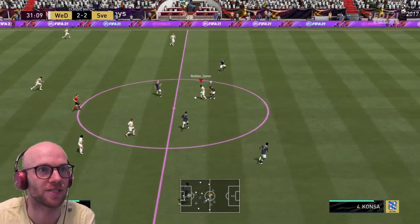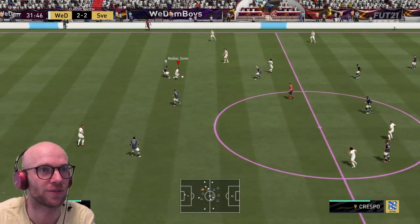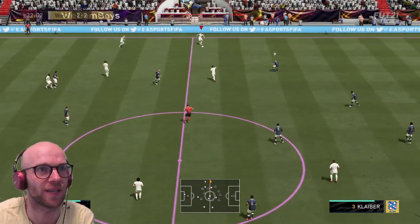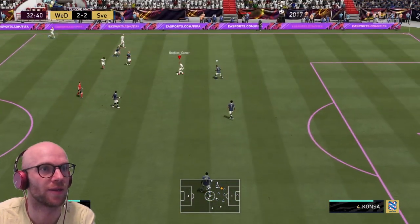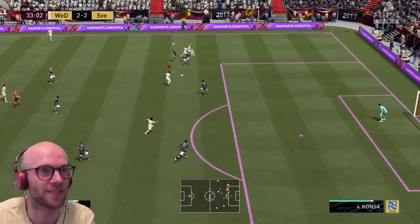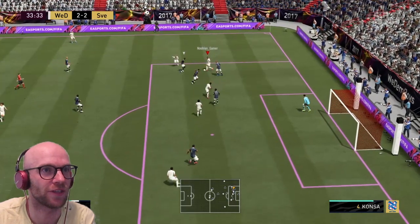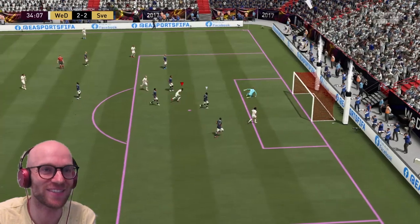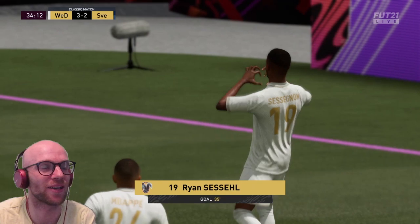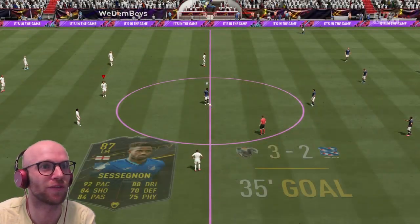Maradona with the pass on to Sessegnon. Sessegnon with the turn, loses possession, Puyol gets it back. Torres with a 1-2 with Sessegnon, Mbappé with the skills, on to Sessegnon — heel to heel, Croqueta fails, but Mbappé still has it. Torres, where's Sessegnon? There he is — with the finesse. I have to say, that shot power is really good. I know it says only 84 but it feels like 90+. What a flaming shot.